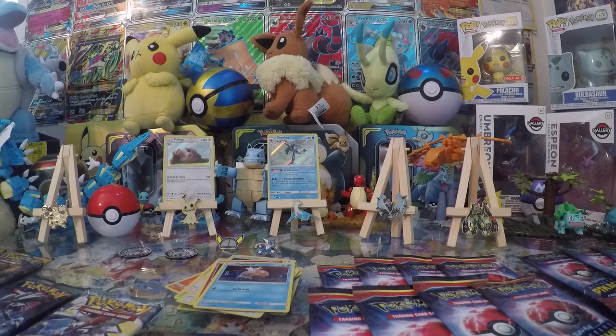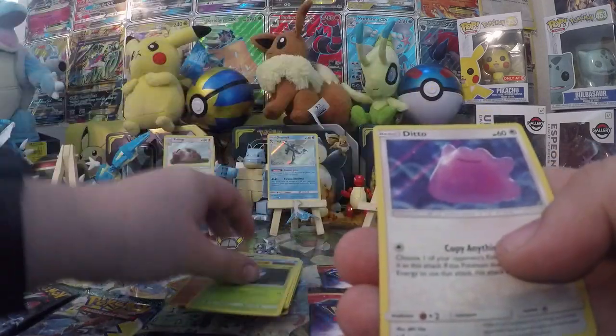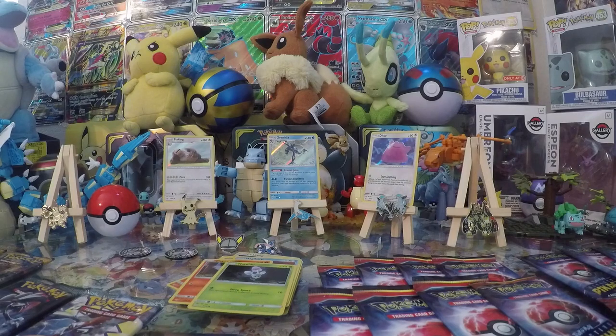Not doing too bad, got two of the ones we were having trouble with already. Next pack: Magikarp, Charmander, Morlul, and Ditto! There it is! You're Charmander - you complete the entire rare set! Which makes it very much easier to complete the set.